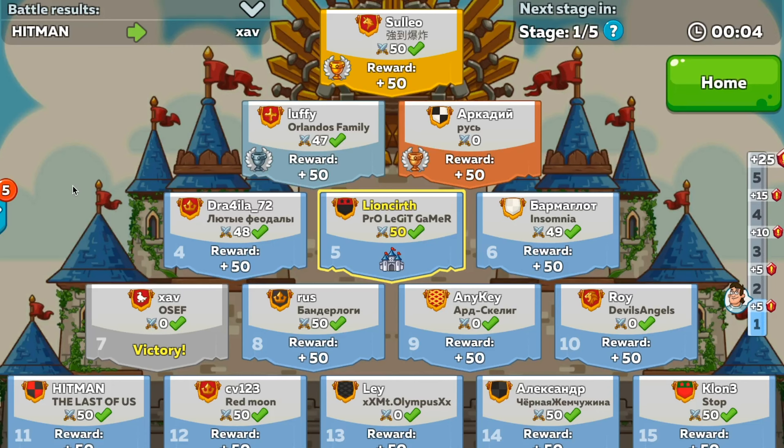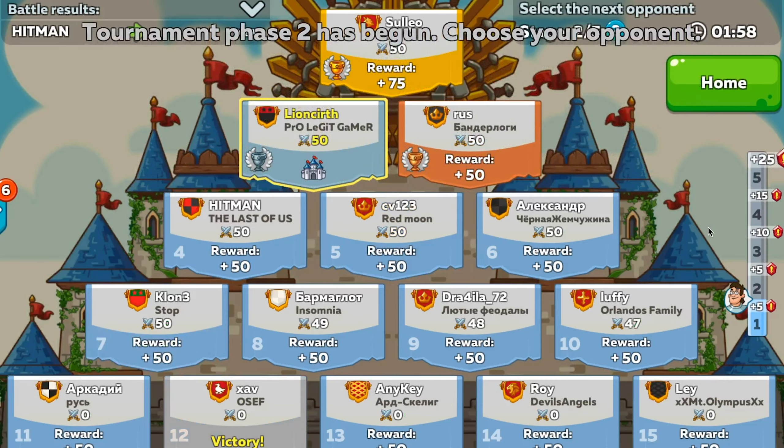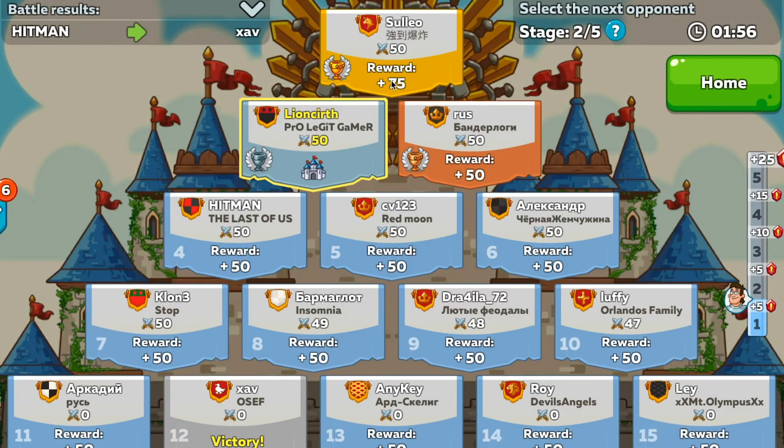It might not sound like much, but they all add up and help you get better gear and better artifacts. The gear in the arena store is generally — other than event gear — going to be the best gear you can get. So you definitely want to be saving up these arena trophies to get that.